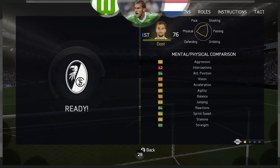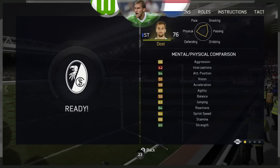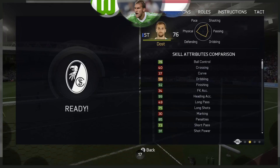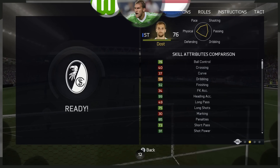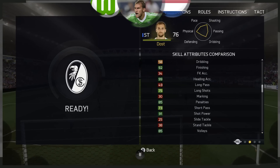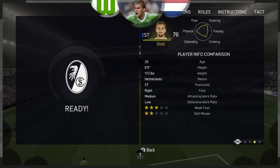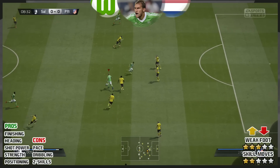94 attacking positioning, 84 reactions and 89 strength. Yes, he's got the downsides of acceleration of 59, sprint speed of 64, aggression of 68. But skill attributes, you're looking at 76 ball control, 92 finishing, 99 heading accuracy, 85 penalties, 91 shot power, and good volleys as well. He does only have 58 dribbling, so his dribbling is quite robotic. But if you ignore all of his bad stats and the two-star skill moves — because that is terrible — you have a very decent player on your hands.